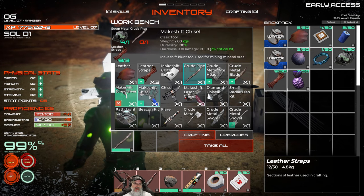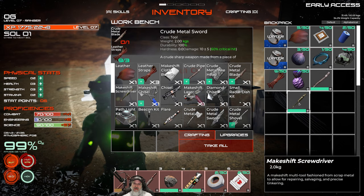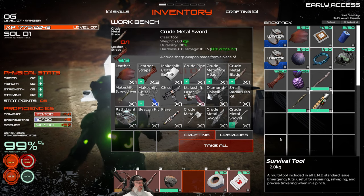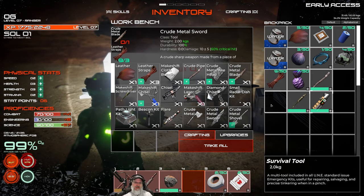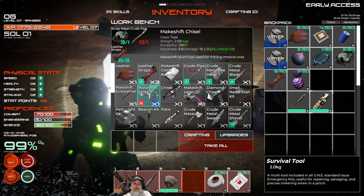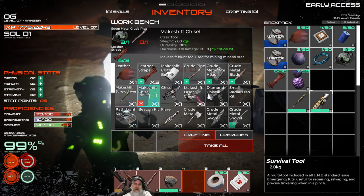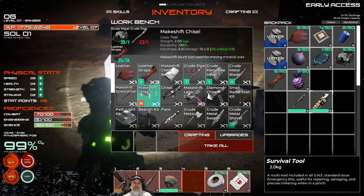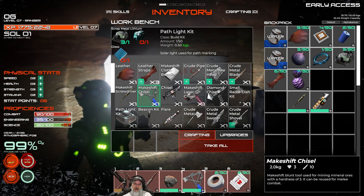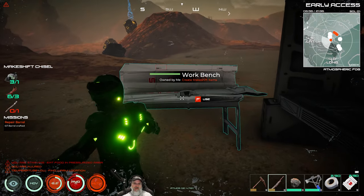The makeshift chisel will allow us to mine up to hardness of two or three. This screwdriver we just made is faster than the starting salvaging tool - I'll show you that in just a little bit. Now we can make the makeshift chisel - we'll make the full chisel later. We're in pretty good shape. We'll worry about making the metal blade later - it's not as important, it does the same thing as a stone blade but just has more durability. Right now we want to focus mostly on salvaging.